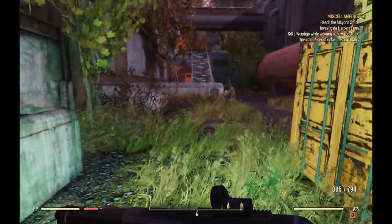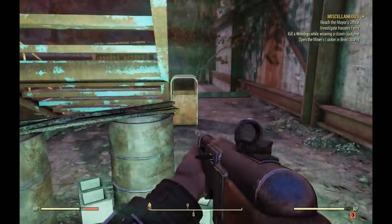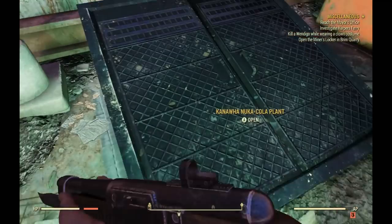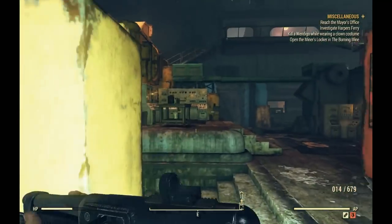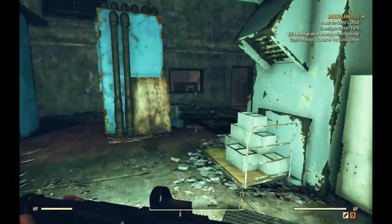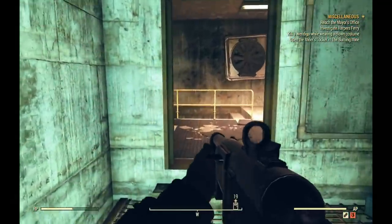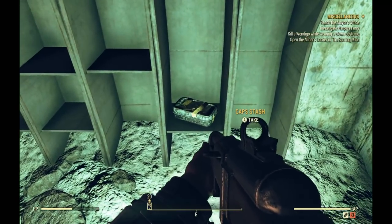Next we're going to run up the middle of the building and go up this staircase. From here we're actually going to be entering the building for our next cap stash. I confess this is not really my favorite run simply because it's not as fluid as some of the other runs, but I decided to go ahead and post it anyway. Once we're inside we can go straight, and once we're in this big room here we're going to hang right and go up these stairs to this little control room area and through the door. As we get into these cubbies there's going to be our second cap stash.